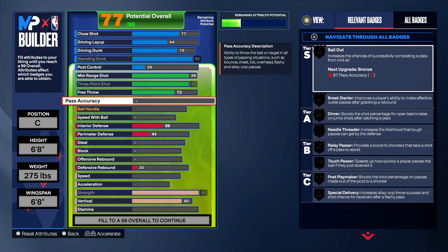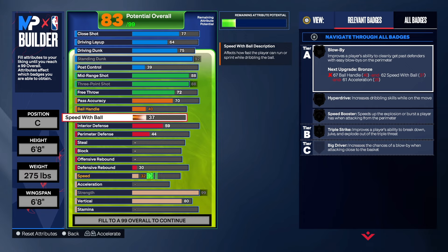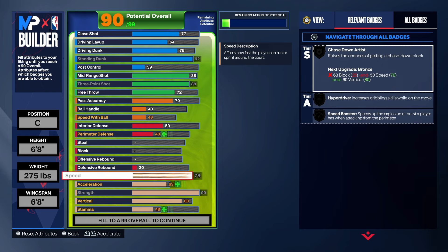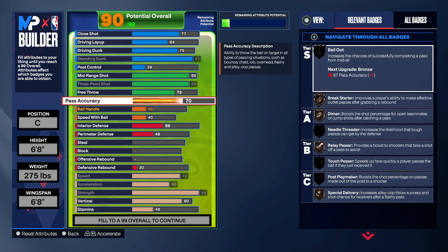We couldn't do too much with the playmaker. We're going to take the pass up to a 70. Like I said, we can't do too much with it but we're going to have it at a 70. For the ball handle, we're going to take that up to a 40. Speed with ball is a 40. We're going to go ahead and take the speed up for what it's worth. And as you can see, we really don't get no playmaking badges. We get brace started, which is okay. We get dimer, relay pass, and special delivery. We can't ask for too much more with this build.